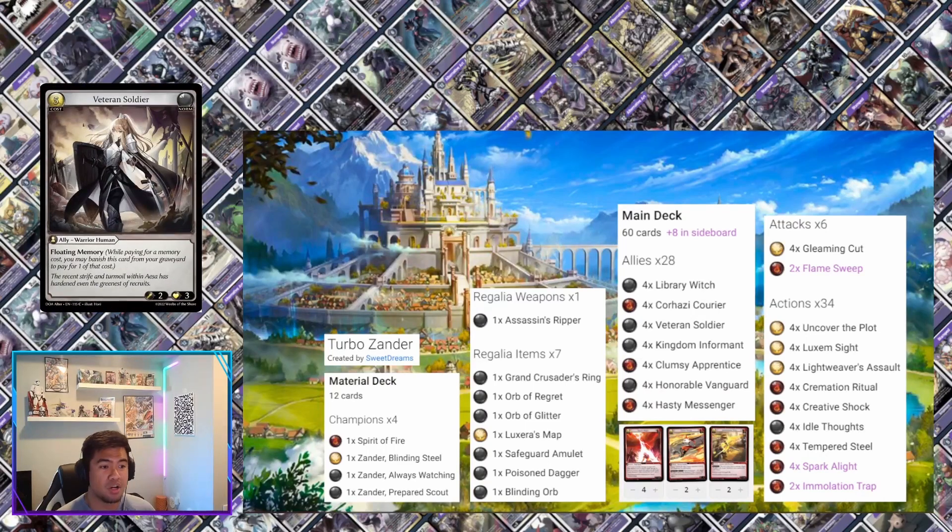Veteran Soldier has floating memory. Due to its cost, you could potentially play it, but more often than not if I were piloting this deck I'd throw it into the discard pile while cycling fire element cards, just to keep getting floating memory. One thing Xander struggles with a little bit is finding a spot to access a lot of floating memory, and having normal cards with floating memory is the way to go.